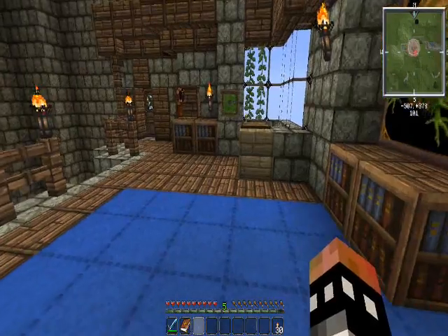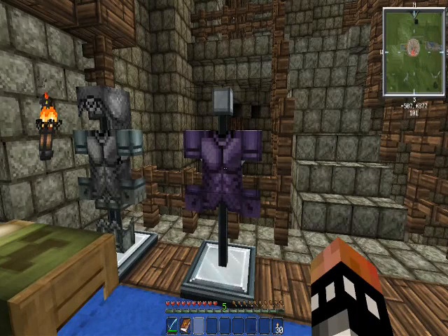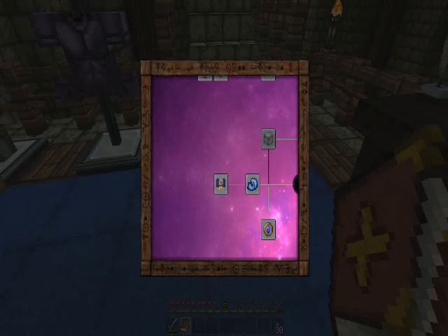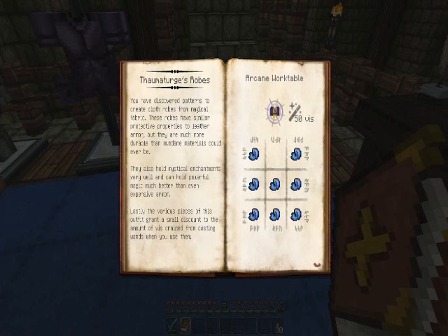Thaumium is better than other metals because it can contain more enchantments. I've also discovered enchanted fabric, a material just like silk but magic. And Thaumaturk's robes.